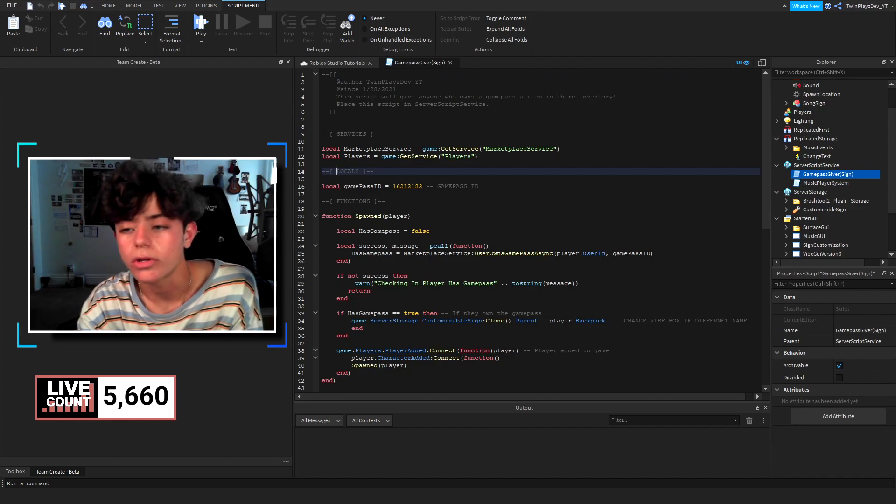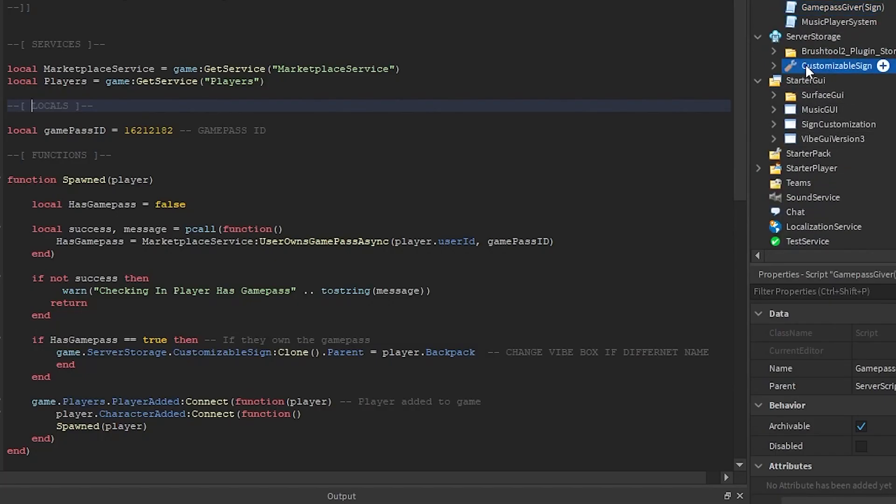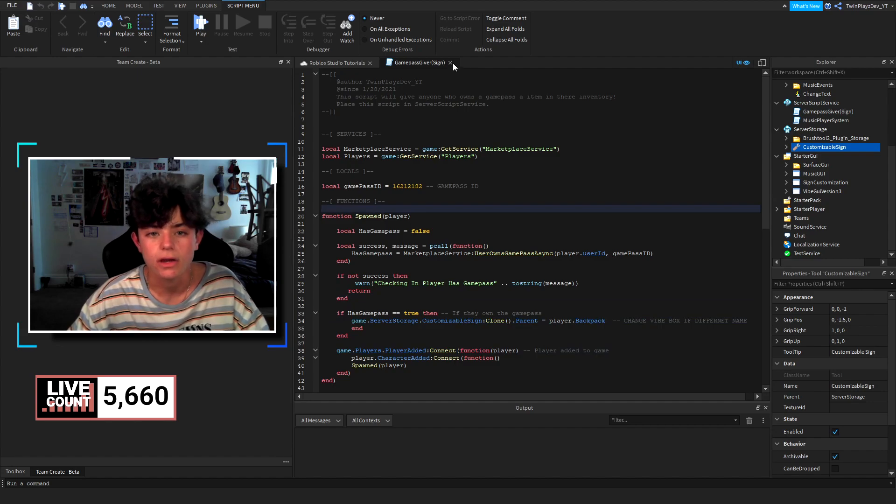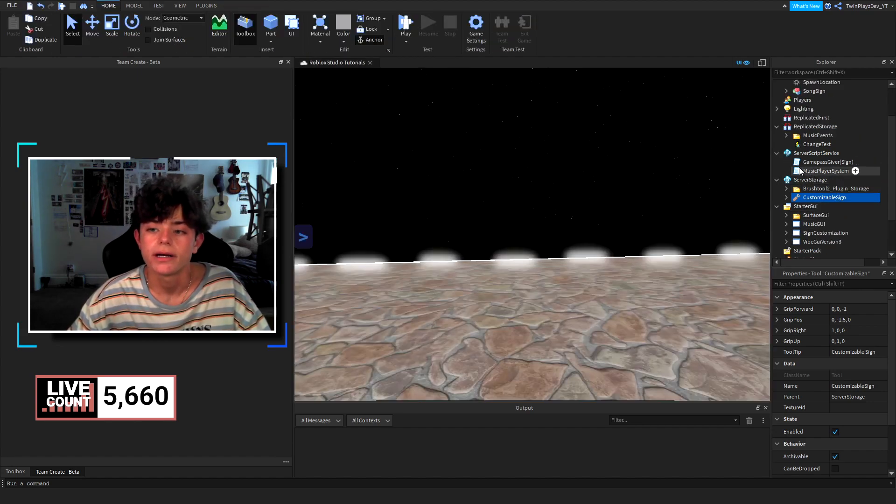For the game pass, all you've got to do is create a game pass for this, or you can just drag it into StarterPlayer if you want. What it's doing right here is you're going to change this to your game pass ID. If you don't know how to do that, go to your game, go to Store, and create a game pass — grab your nine-digit number. You're going to change this nine-digit number right here. If you change the name 'CustomizableSign,' you'll have to update this reference too. Basically, if the player has the game pass, we check ServerStorage for that tool and give it to them when they enter.